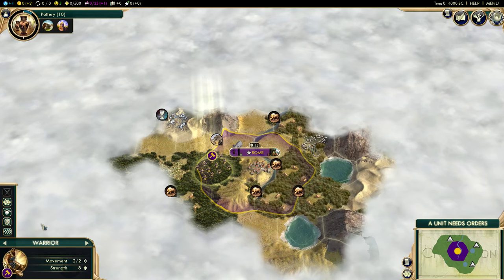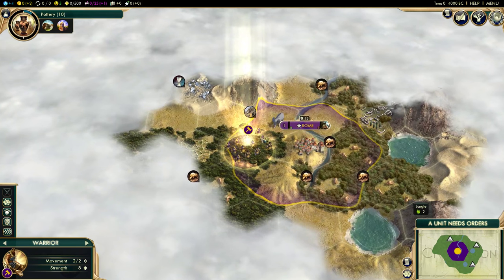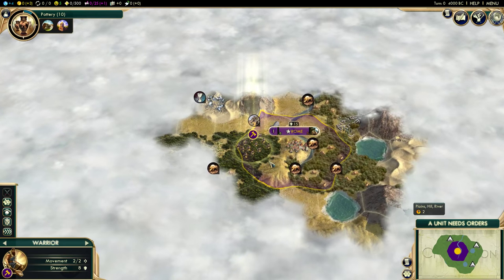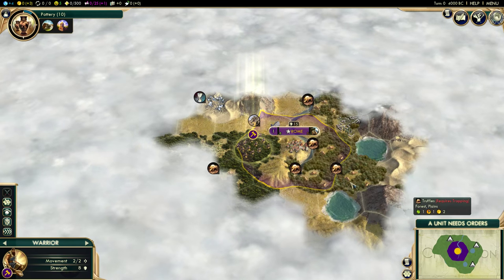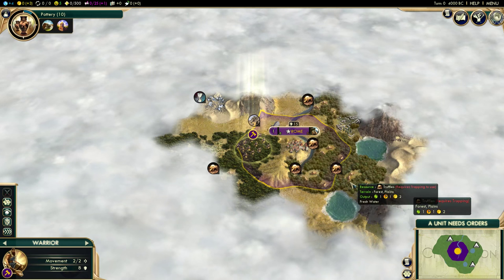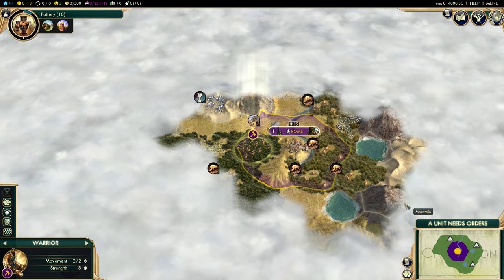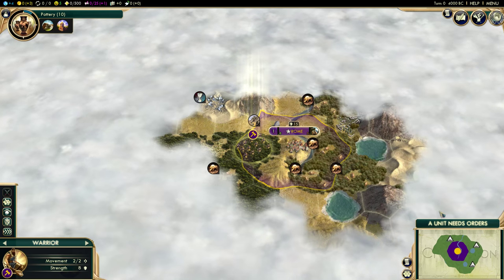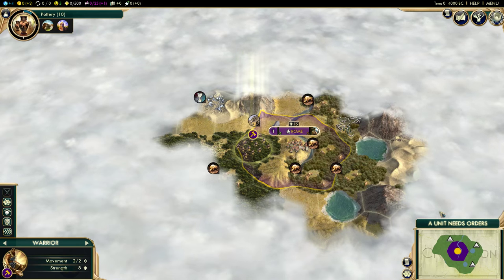So now a unit needs orders. As I was saying, the game is helping us see what we need to do each turn. Quick note about the map since we're going to move for the first time here — I have the grid turned on. You can hit the G key to toggle that on and off. I like to have it turned on because it brings out the board game aspects of Civ V a little bit more obviously and helps you see how far you have to move.